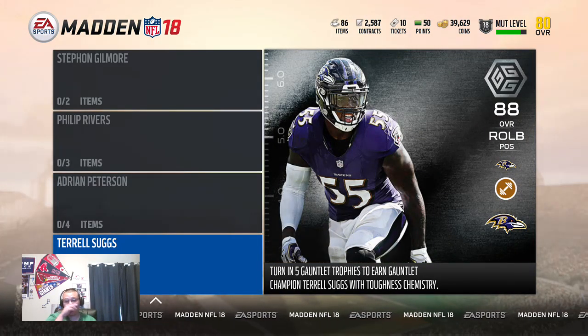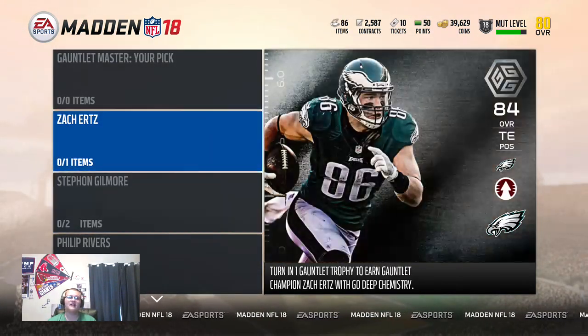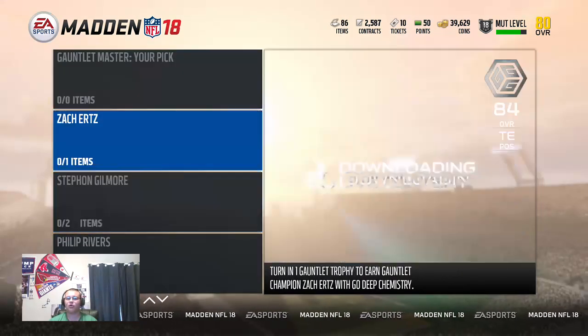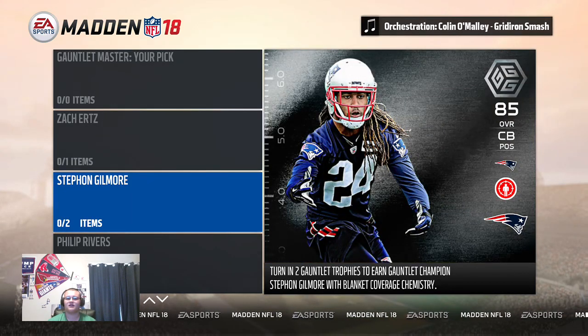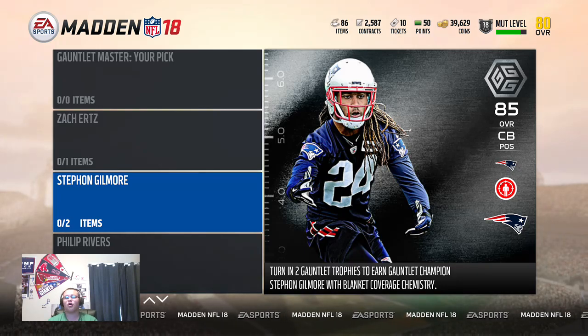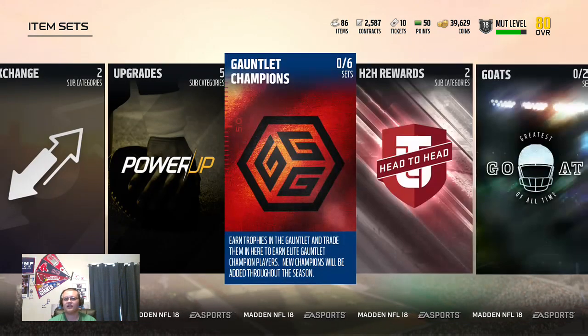Save your gauntlet trophies. If you do have a max of five, you can combine and mix and match — you can get Zach Ertz and AP, or Rivers and Gilmore, or Ertz and Gilmore. There are different combinations you can do with your trophies, or you can go all in for just Terrell Suggs. That's something you have to think about.